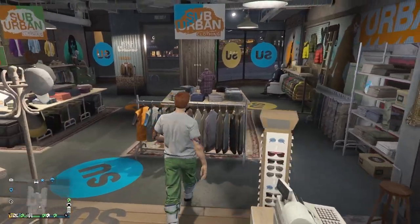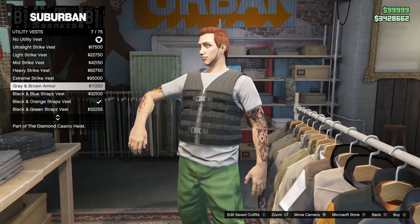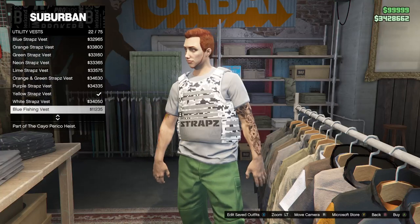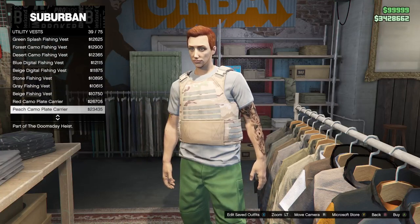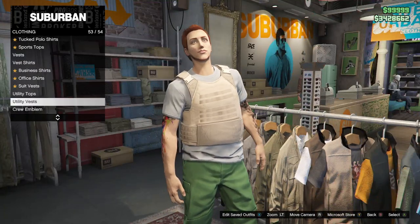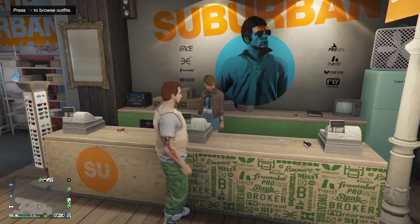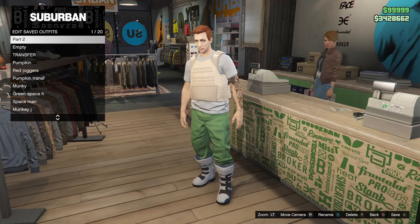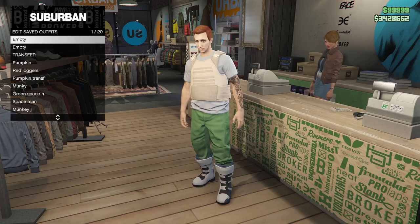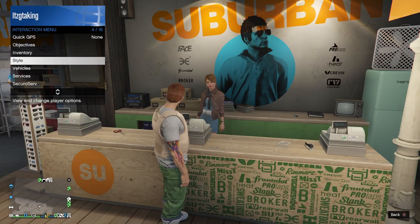From here go back to Tops, go to Utility Vest, and look for the Peach Plate Carrier — it's number 43 for me but could be different for you. Once you put that on, save this as an outfit. Go back to the counter and name this Part Three. Now we've done the logo transfer glitch and have the peach plate on.